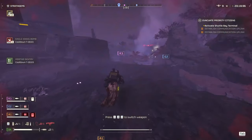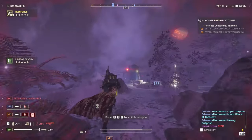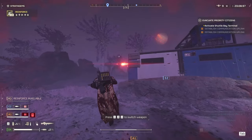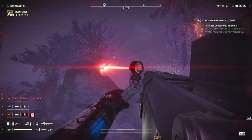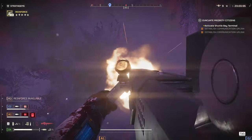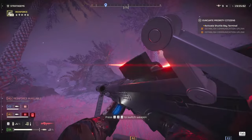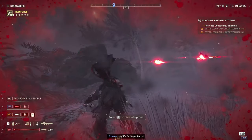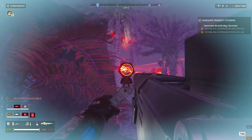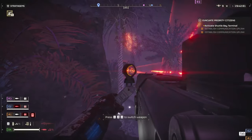The Scorcher is going to be for taking out gunships — those over there. I'm going to test here now if the Auto Cannon works on them. It's much easier with the Scorcher, but Auto Cannon worked too.